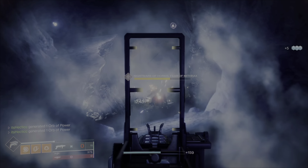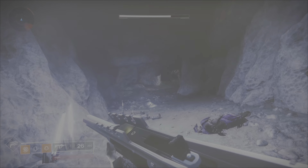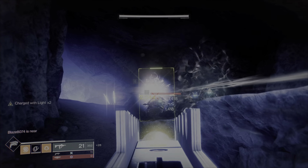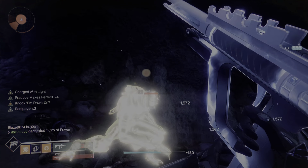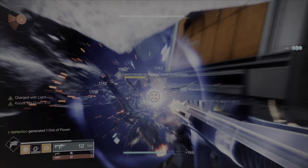I'll shoot Colony first for some good damage, then spam the submachine gun. He's almost dead. With this build, if I pick up a little orb I get Charged with Light times two — that lets me get multi-kills and stack Charged with Light. Now I need to go kill this boss.